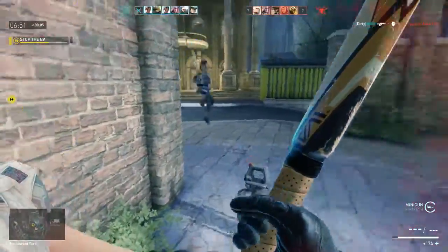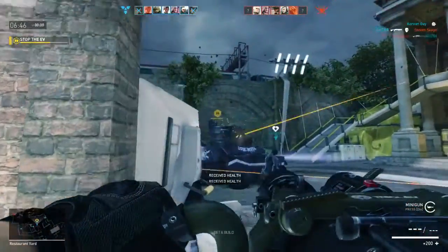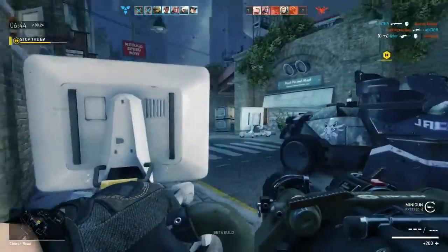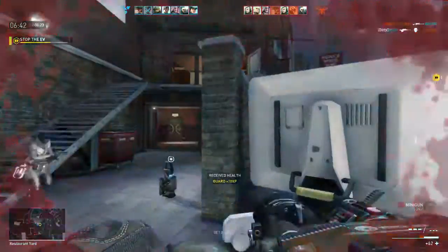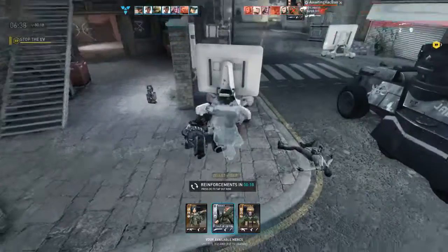A few tricks to using Rhino: whenever you get the chance, always go next to the Medic Station — always. That will save you. You'll be a better tank, you'll have a lot more health, and after all that's what Rhino is all about. As you can see, I walked out of the healing station and I got shot.